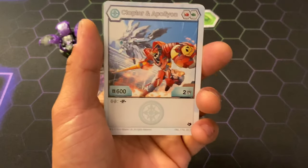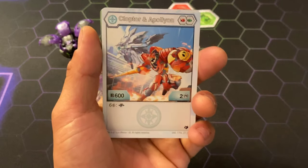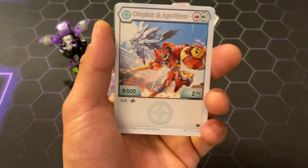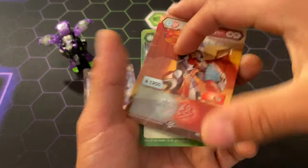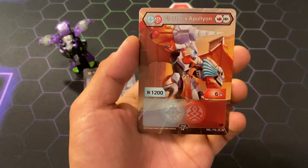Here's a Clopdor and a Napoleon — 1 Red Fist and 1 Green Fist, 600B, 2 damage and a 6 cost 2 fused. Here's the back: 1200B and 6 damage.